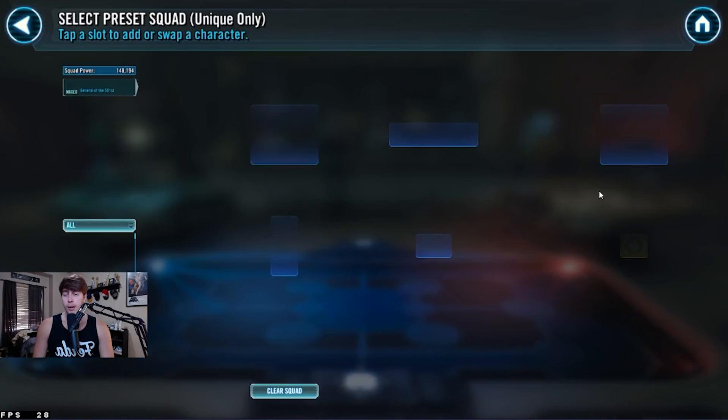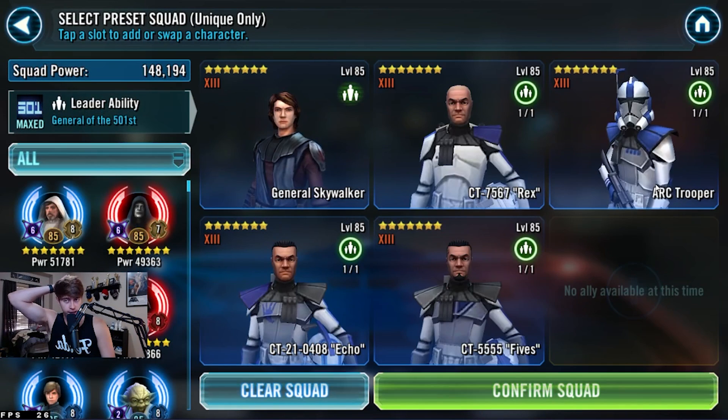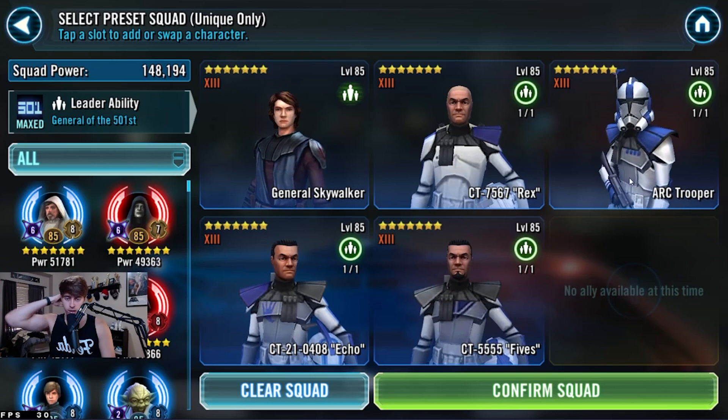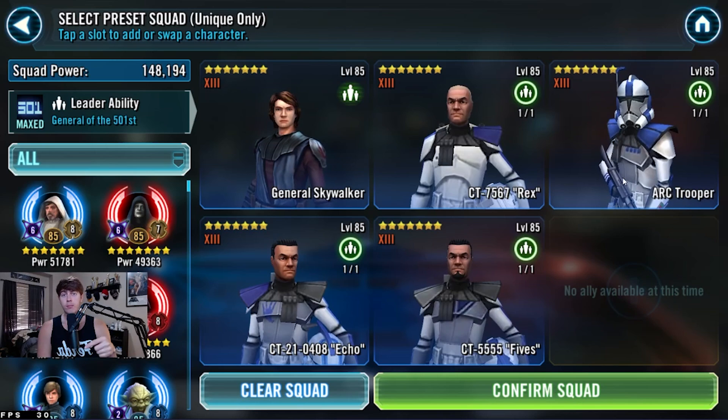This one right here — I'm just now realizing you can change the name of these squads. Anyways, the 501st with Gas and the clones. These guys are great. You got Gas Lead, Rex, Arc, Echo, and Fives. This is like the same team I've been using in 5v5 for a very long time. Before Master Kenobi came out in the game, in previous 5v5 seasons, I always set this.